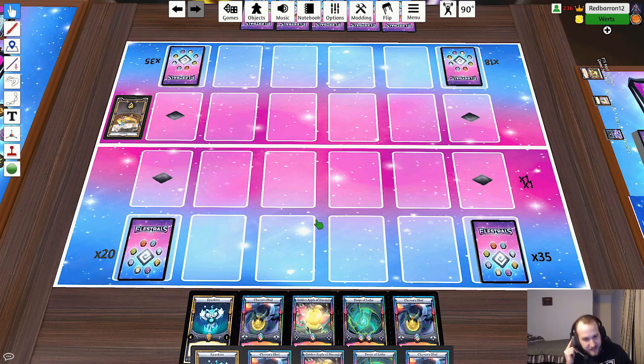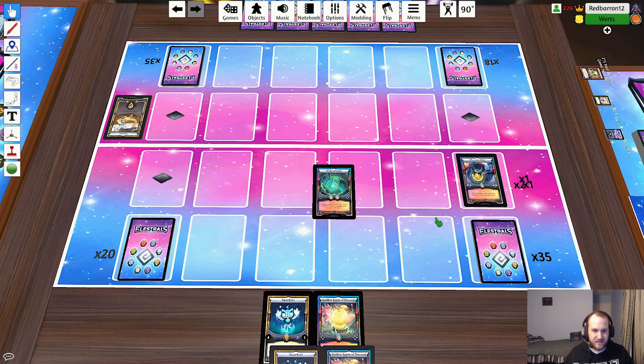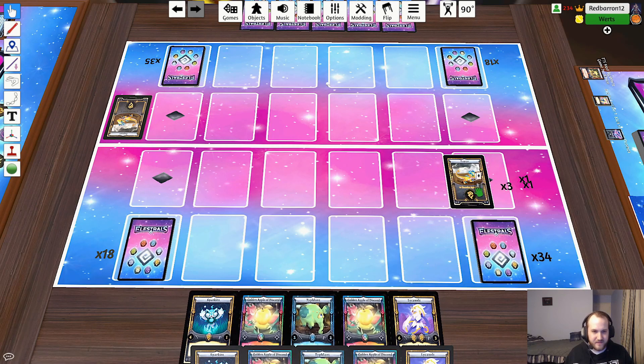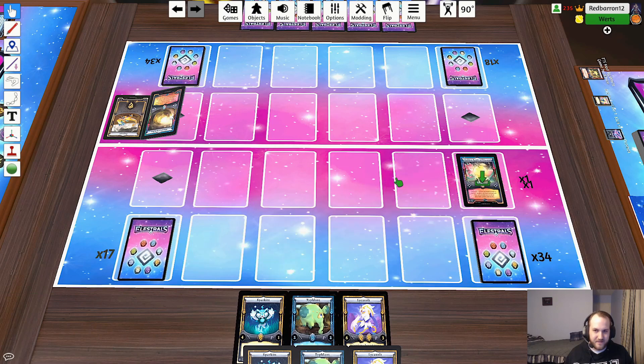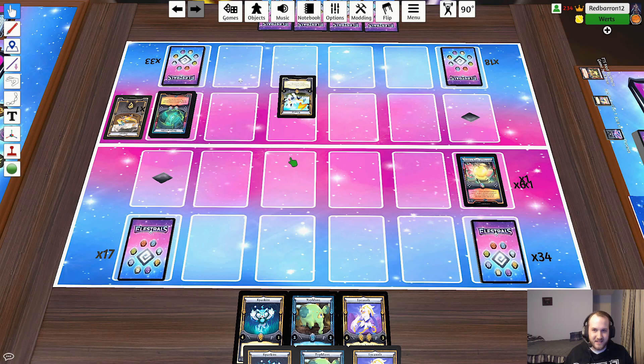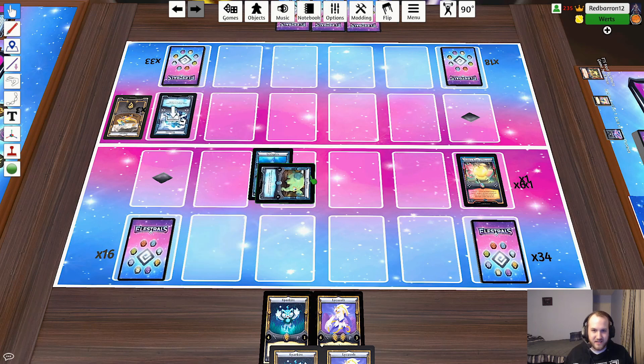I will start by playing a Drops of Leaf and I will ship back a two. Draw three cards. Interesting stuff. I'm going to play Golden Apple, pitching a Golden Apple - oh my god, are you going to hit double Shield again? His one - I'm going to take that. And then I'm going to play a Typhflant in defense. I'll eat this card and go ahead.